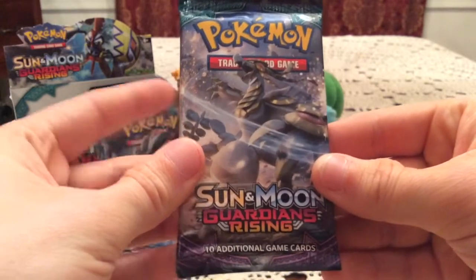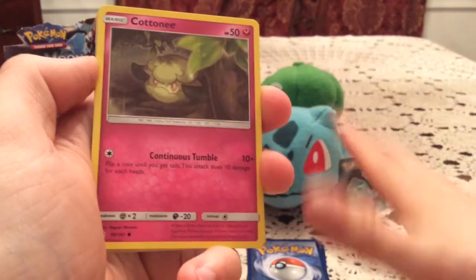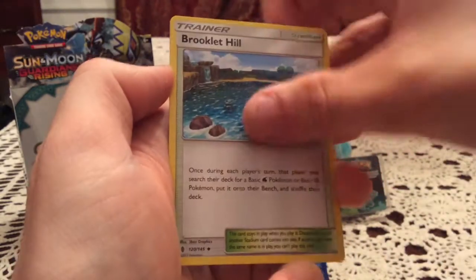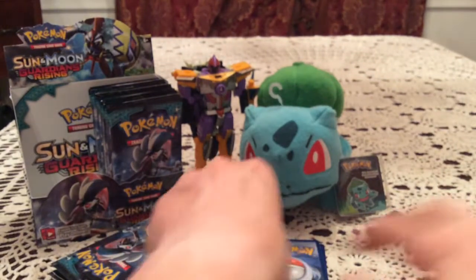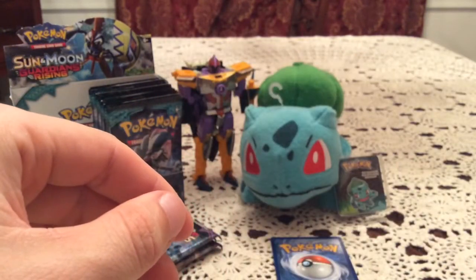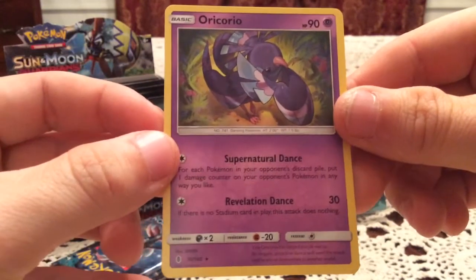Next pack is Kommo-o artwork. It's taking me a good amount of time to get those guys' names down — without the name in front of me I sort of struggle. Jangmo, Hakamo, and Kommo — let's see if I can remember that. We have Compney, Bellsprout, Gligar, Padrat, Snorunt, Brooklet Hill, Beware, and Lampent — I hope you guys see what I mean with uncommons being grouped together. The reverse is Mudbray — a common, very nice to go with the Mudsdale. The rare is the other Oricorio, the ghost type in the game, the other psychic type for the TCG.